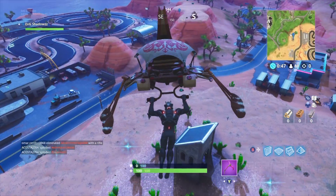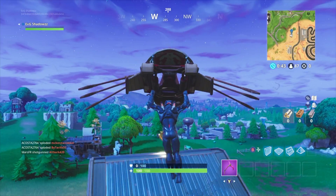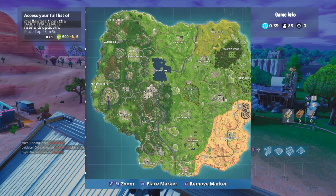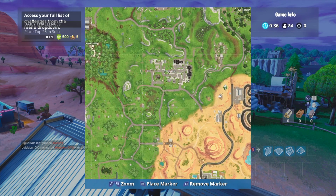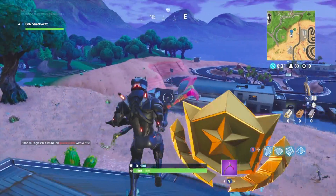In this video I'm going to be showing you guys the secret Battlestar for Week 5, Season 5. It's going to be located over here by Retail Row and the racing track, just in between. On this shack right here, as you can see, is the Battlestar. You must complete all of the Week 5 challenges and this Battlestar will appear.